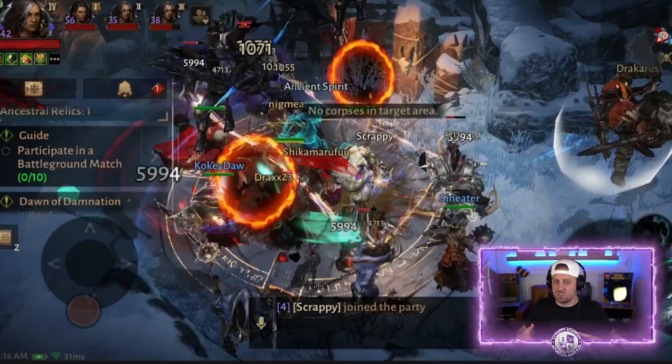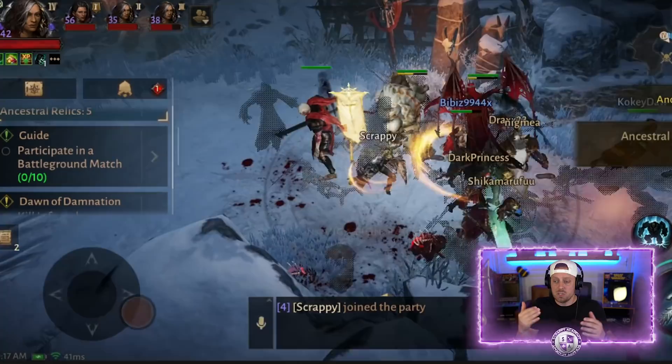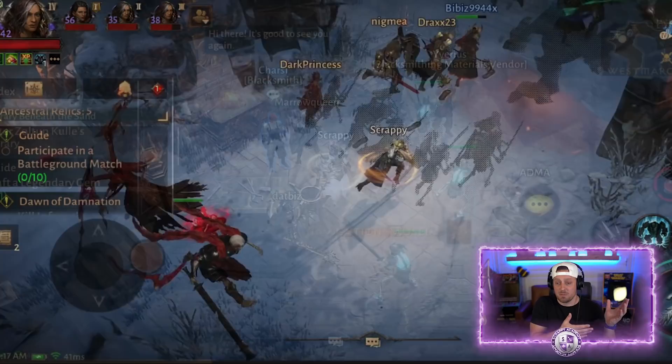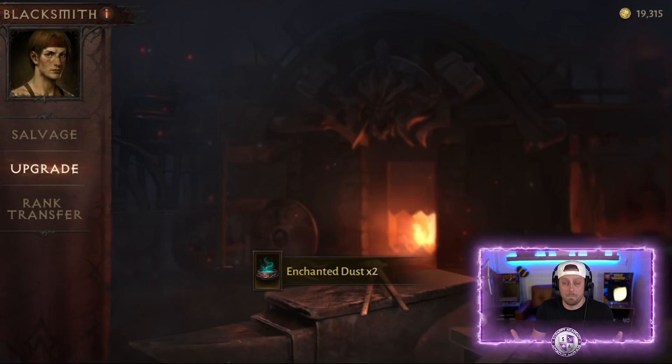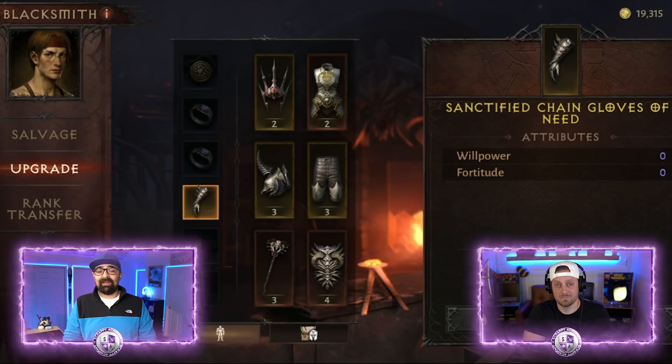Tip number four is about rushing experience. We all want to get as high level as quickly as we can, but there are right ways and wrong ways to do this. You want to focus on rifts and dungeons because along with leveling your XP, you also want to level up your gear slots. If your gear level isn't high enough, you're going to be in a bad position and not as strong as you want to be. XP is not everything — low gear with high XP is bad.